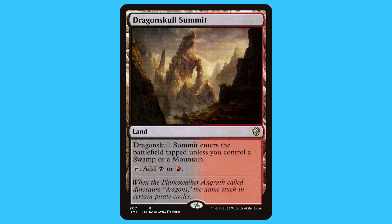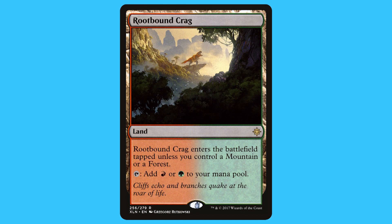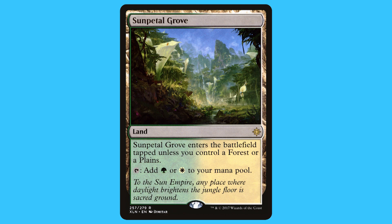And it taps for blue or black. Dragon Skull Summit — it's a land that's a rare. Dragon Skull Summit enters the battlefield tapped unless you control a Swamp or Mountain, and it taps for black or red. Rootbound Crag — it's a land that's a rare. Rootbound Crag enters the battlefield tapped unless you control a Mountain or a Forest, and it taps for red or green.